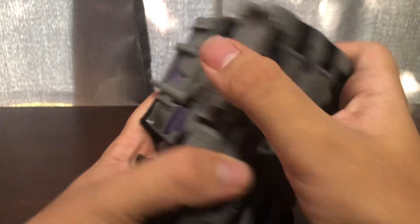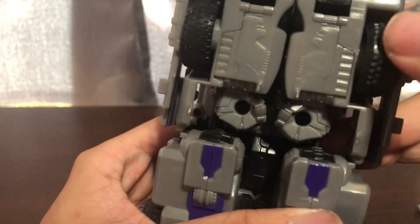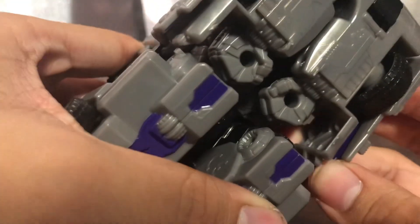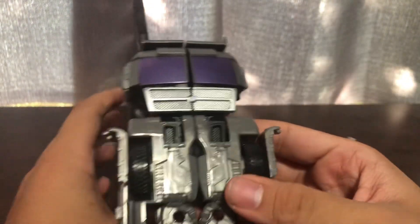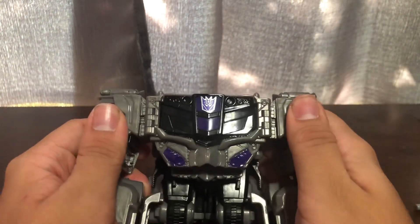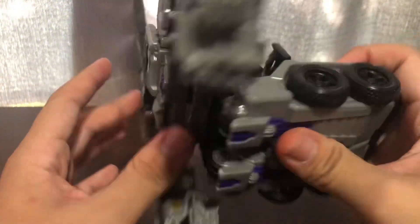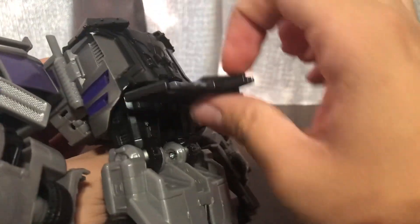You want to bring it down, and then you want to untab the arms. You can see there are two tabs right there that go into that slot. Bring his arms down like this, split the cab, and bring the arms up. This ratchet joint is really tight. Then bring the legs down.